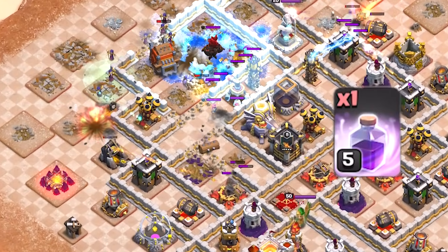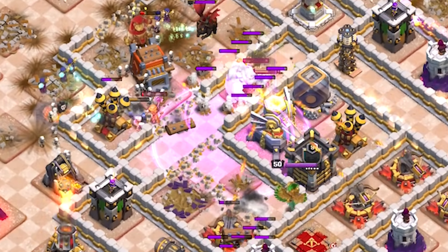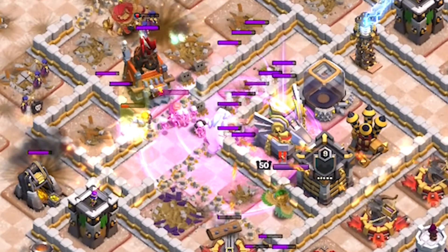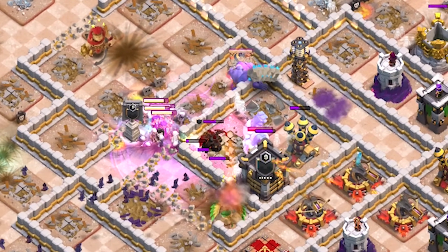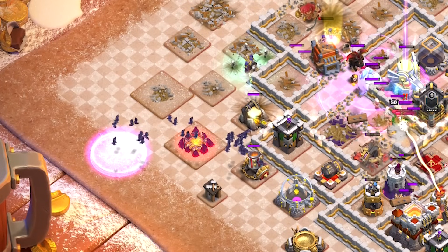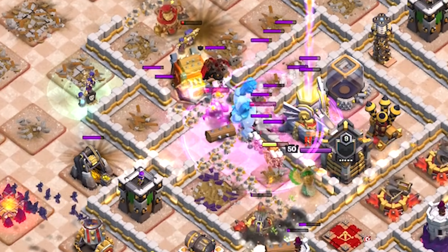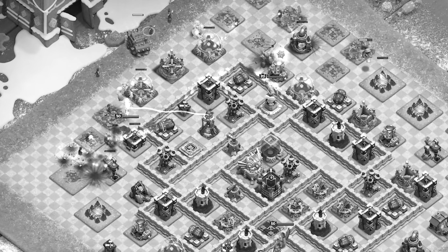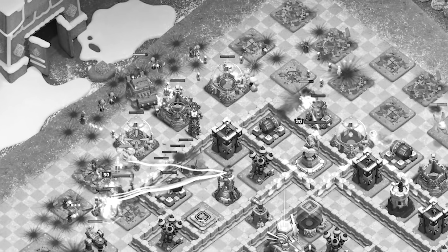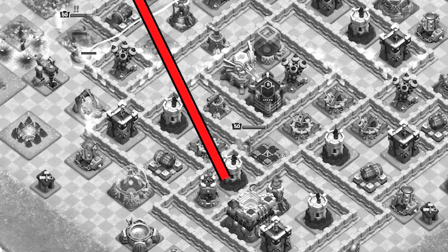The ideal time to use the rage spell is when valkyries have walked into the core and the log launcher is about to release the clan castle bowlers. If both the valkyries and bowlers are affected by the rage spell they can cause a lot of destruction in the core. I dropped all the bat spells at the timing of the log launcher destroying the x-bow along with the wizard tower — this is something I planned for when placing the log launcher, and you should always keep an eye on the trajectory as it can destroy a lot of important buildings on the way.